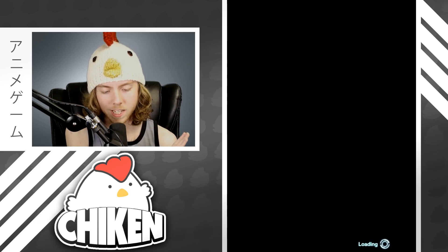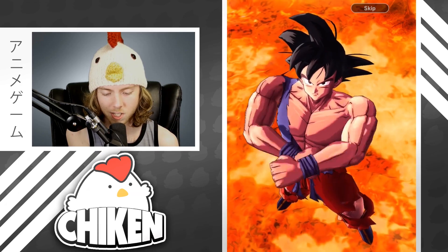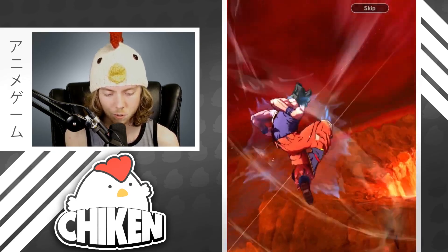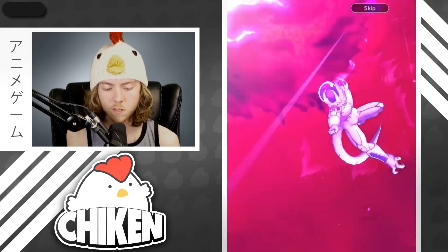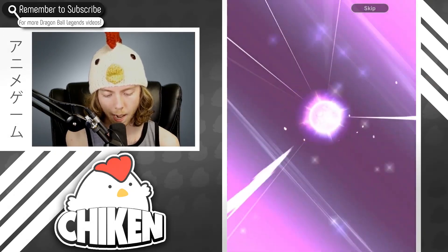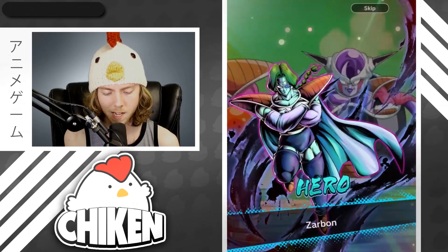All right guys, so we are hopping into our first multi of the day. Hopefully we get lucky and get something decent out of this. We're going to grab a Destroyed Namek 3 Potter — no guarantees on a sparking or anything like that just yet. We got that nice neutral clash, and we're going to get Extreme Text. No guarantees that we're going to get a sparking at this point in time. It would be very, very nice if we did though — we'd be super happy. Either way, we got an Extreme. That's going to be a Cabo right off the bat. Not a bad pull at all.